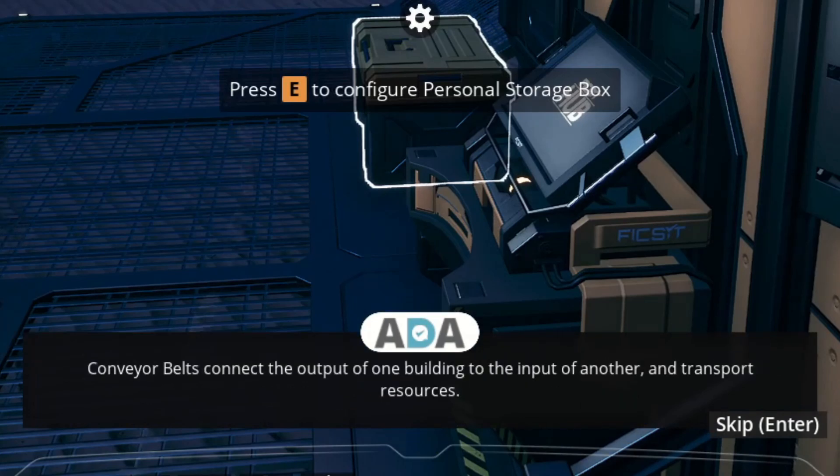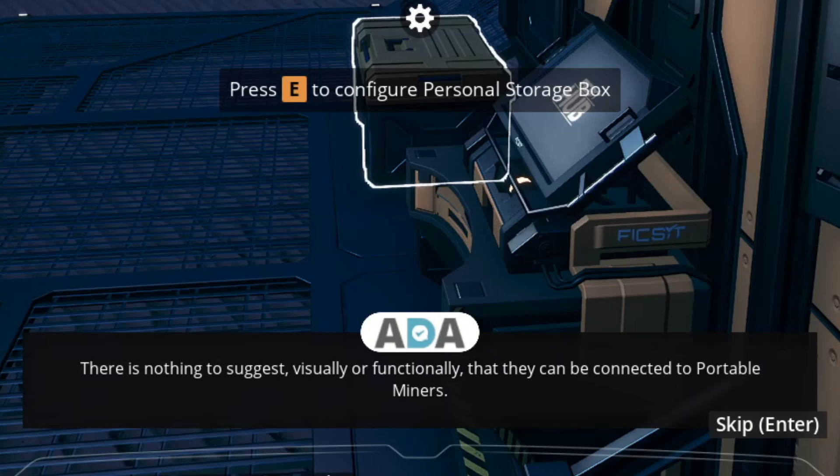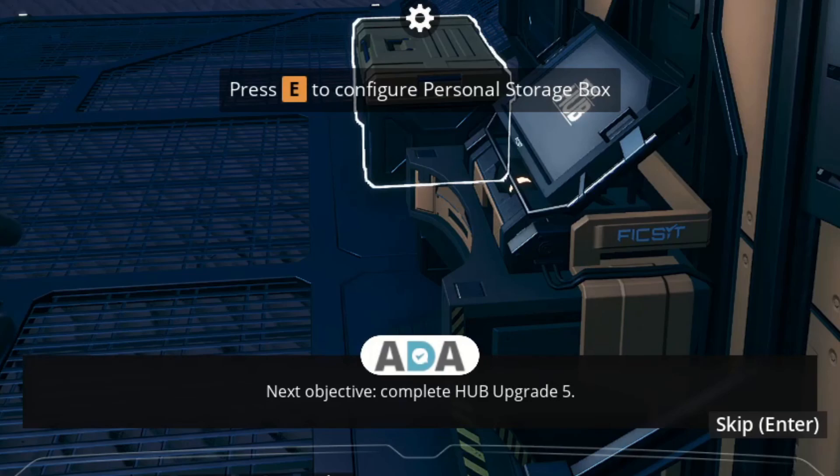Conveyor belts connect the output of one building to the input of another and transport resources. Due to past incidents I have been asked to issue a clarification. Portable miners, obviously, do not have a connection for conveyor belts. There is nothing to suggest, visually or functionally, that they can be connected to portable miners. If this is something you struggle with, do not worry. Fix-It has alternative uses for all their pioneers. Next objective: Complete Hub Upgrade 5.